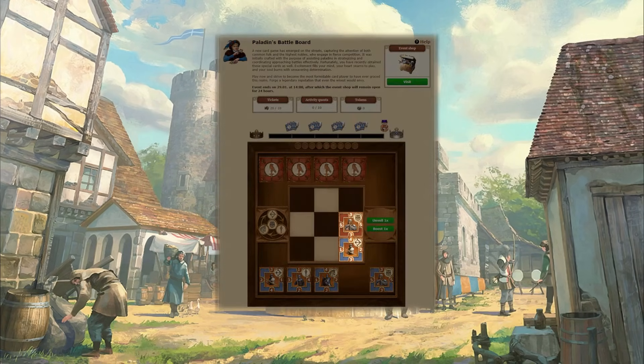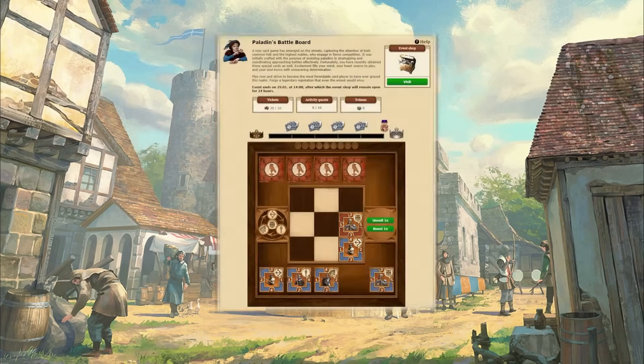Every card has a number on each edge as well as a type, which is displayed in the top right corner of the card. Placing a higher numbered attacking card next to the edge of a low numbered defending card changes the card's ownership to either blue or red, depending on if you or your enemy placed a card.